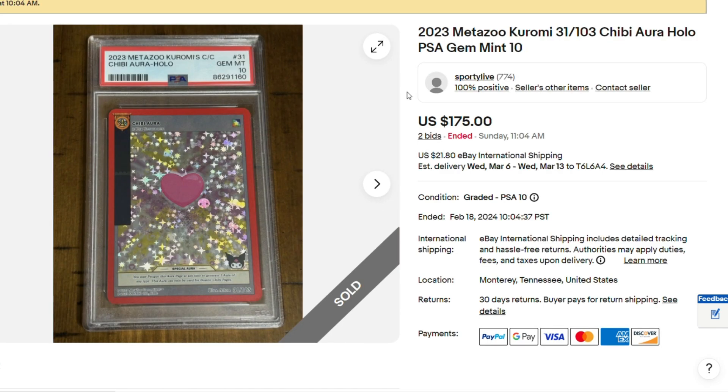Here we have Karomi's Cryptic Carnival, Chibiora Hollow, PSA 10. I looked it up on the PSA population report and there's only one of these as a PSA 10. It only sold for $175. It just shows how much interest the set doesn't have. Even Nick's Strength in Pokemon opened at least 50 boxes and he pulled one of these — like, these should be $1,000 cards. They're so insanely hard to pull, and as a PSA 10 it's the only one. Only $175 — I think this is a steal of a deal.